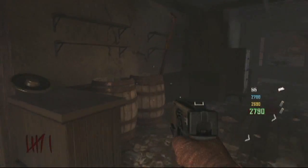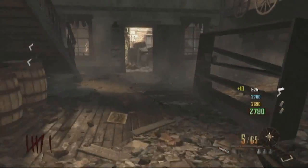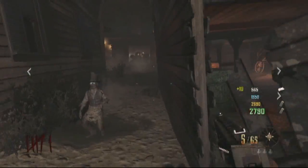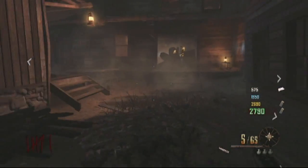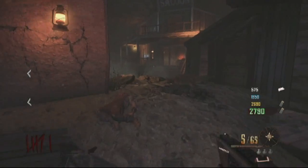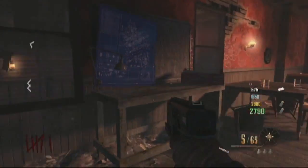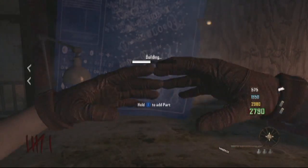You're going to want to come into the general store and the first part should be right in that barrel — it looks like a giant rusty blade. You're going to want to follow exactly where I run into the saloon and the workbench will be right on the left. Just simply hold X to add it.